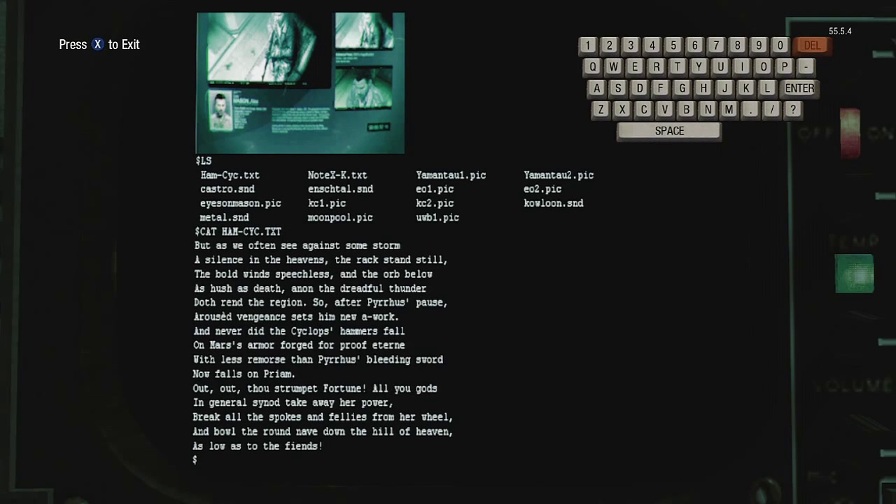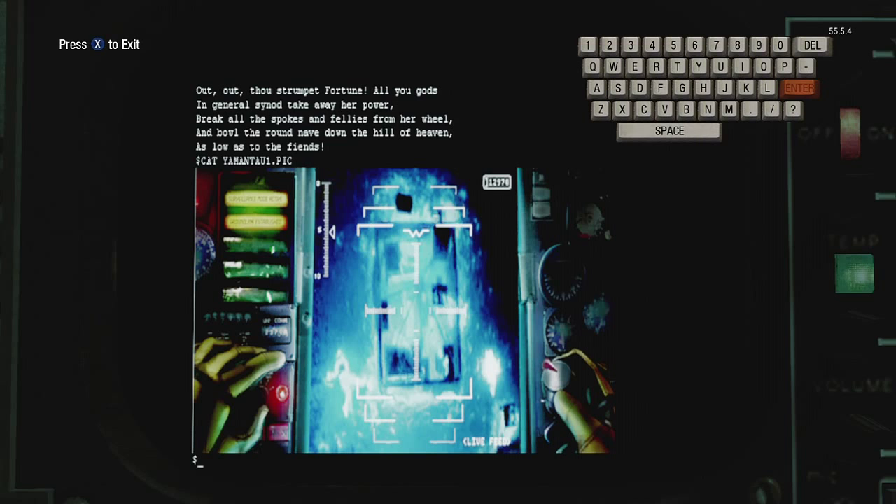In the file I'm going to show you next, which is Yamantau 1, it is a concept art picture from WMD showing when you're piloting while leading your squad down to the Soviet Relay Station.